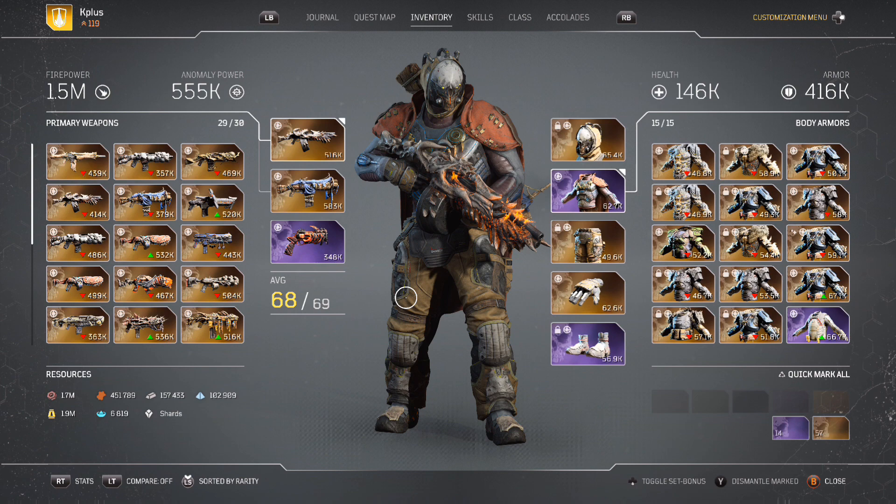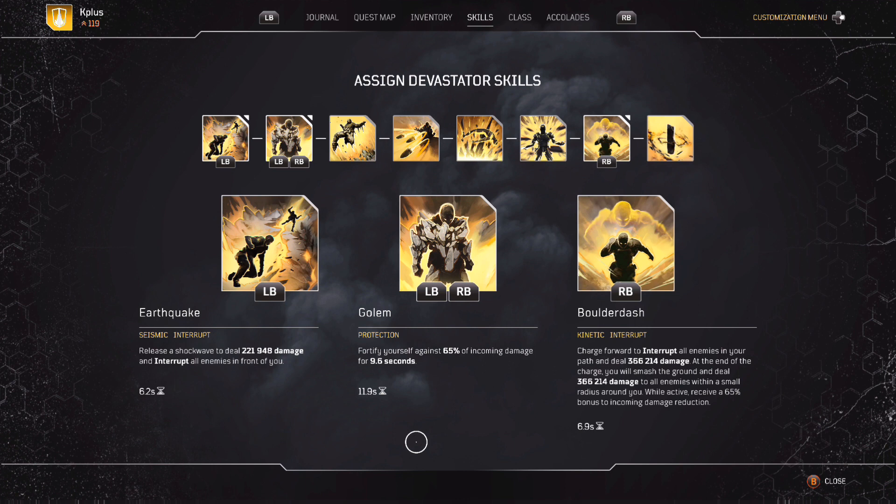This build works really well in expeditions — you'll fly through at a fast pace. It works well enough in trials, although it won't be the fastest when trying to take down the arbiters. Getting right into it and looking at the skills first, I'm using Earthquake, Golem, and Boulder Dash.